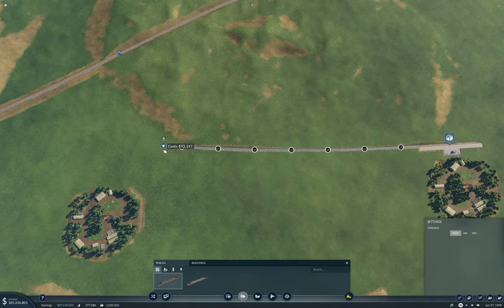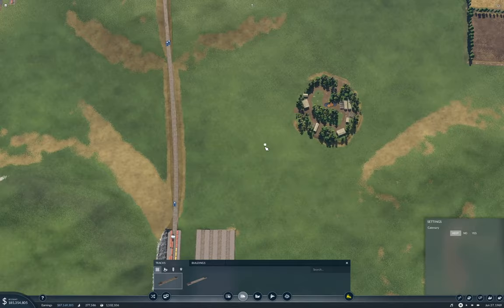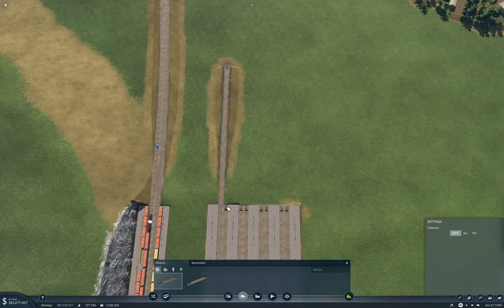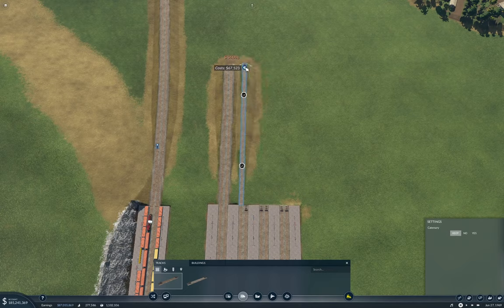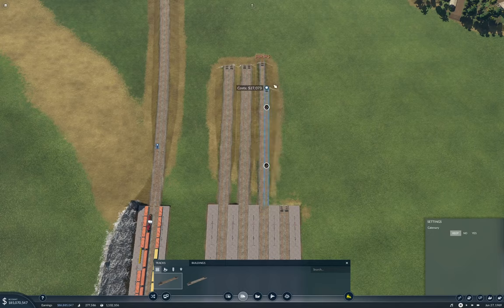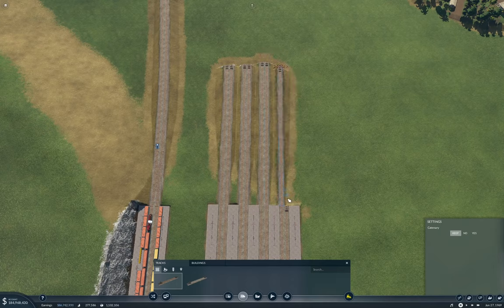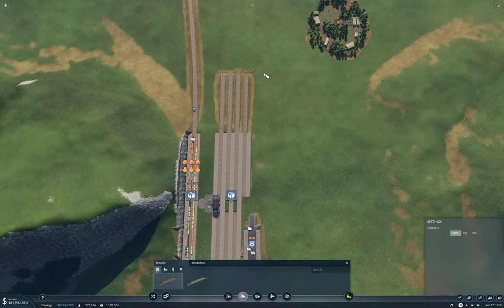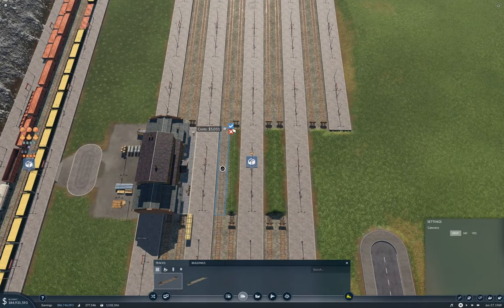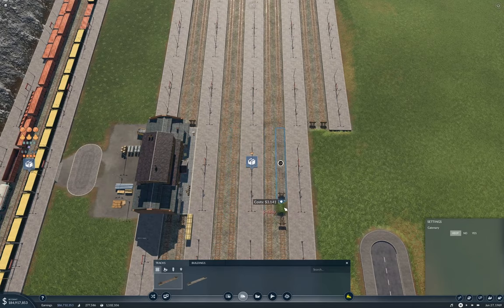Let me try to do something semi-smart here. Semi-smart is only vaguely useful. I'm just bringing the tracks out level — it gives me a jump-off point to get everything sorted out. And I'm filling in the holes there too.